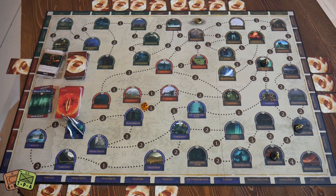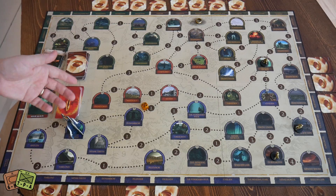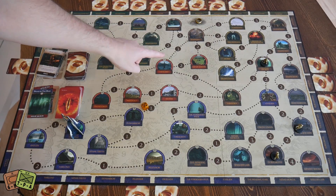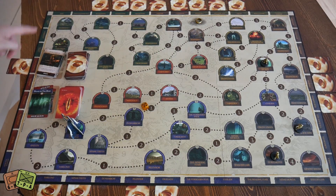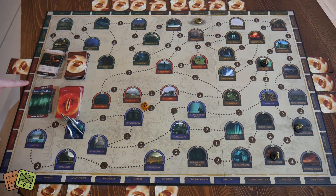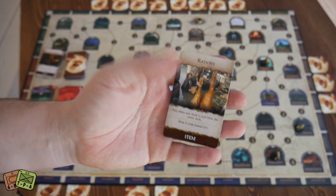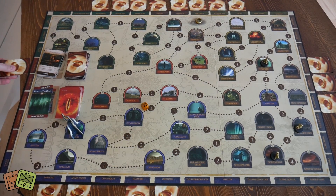Basically the game is about accruing these hands of cards and moving to areas. Every time you move into an area, you consult around the edge of the board. For example, this is Isengard here — this card has already been taken. But if my guy ends up at the Gap of Rohan, I can take the Gap of Rohan card and it gets added to my hand.